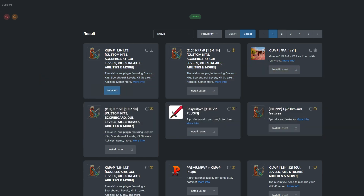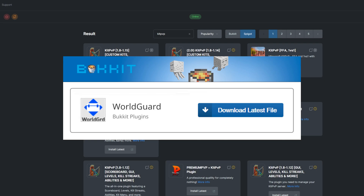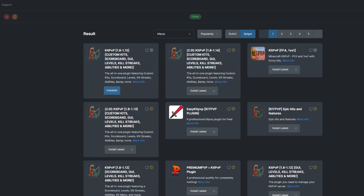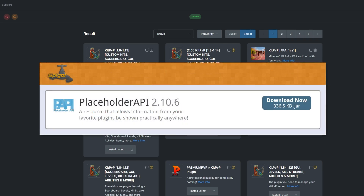While the plugin doesn't need any other plugins to work, WorldEdit and WorldGuard are useful to define where PvP can't take place, and more. For placeholders in chat, you'll need the PlaceholderAPI plugin as well.